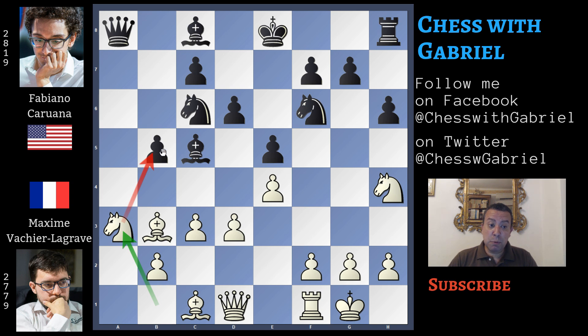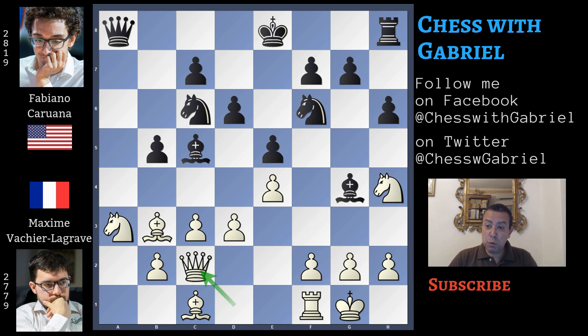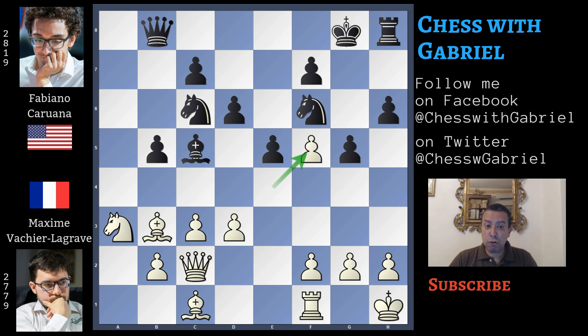Knight to a3 attacking the pawn. First, bishop to g4 attacking the queen. White can't play f3 because the pawn is pinned, and so queen to c2. Now queen to b8 protecting the pawn. King to h1 breaking the pin, and in this position g5 against the knight. The knight must move somewhere — knight to f5, better than knight to f3.